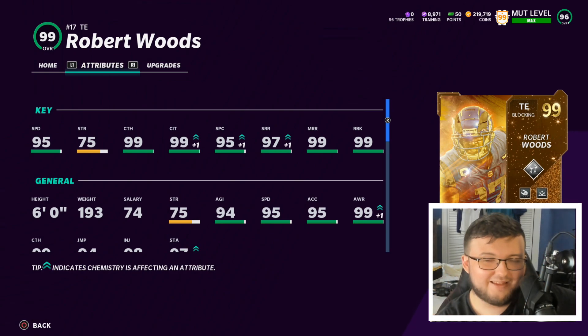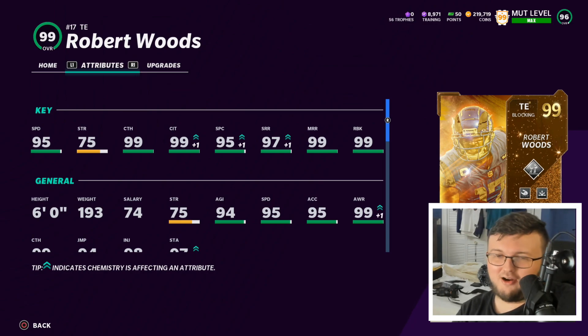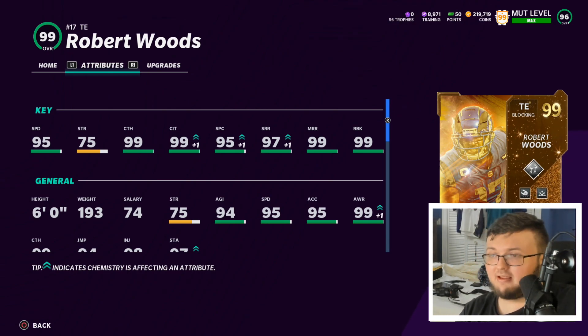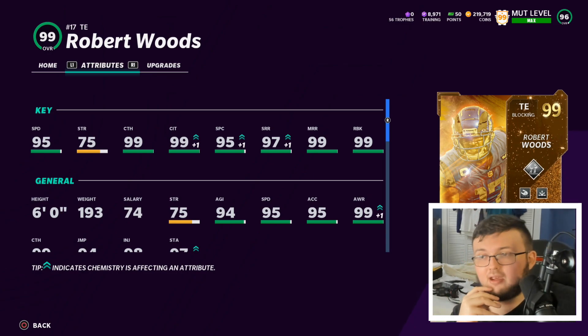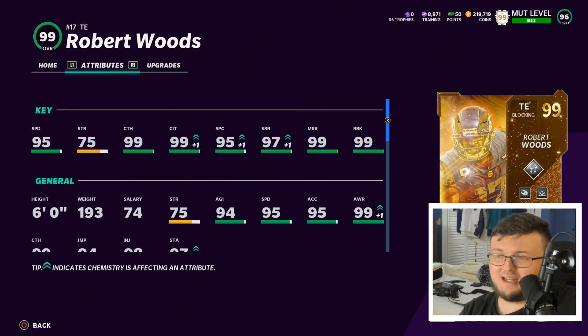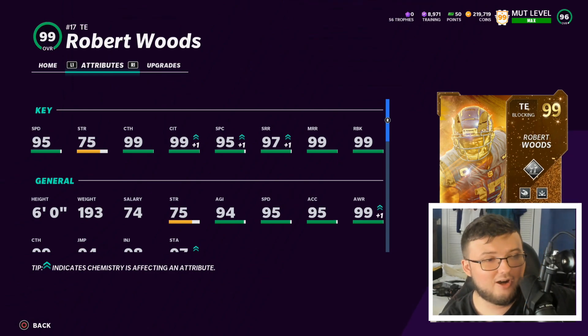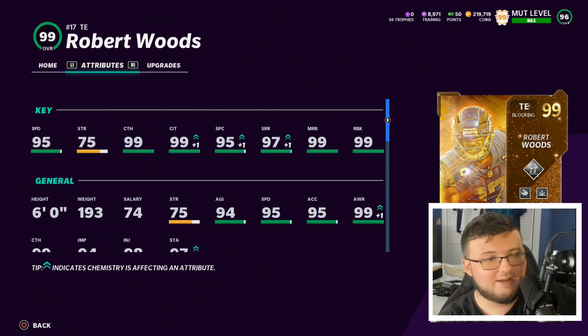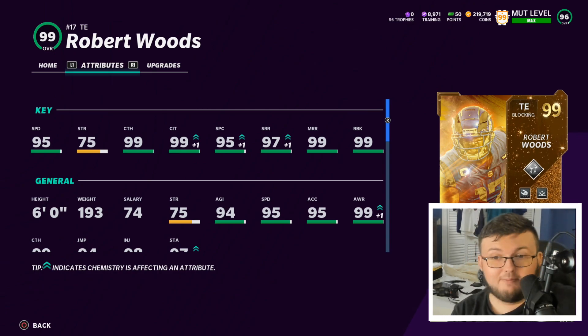I know a lot of people will probably agree with me here — most definitely a lot of people do not use tight ends as much as other positions. A lot of times tight ends are just in there for blocking purposes, and for blocking purposes it's amazing. But a lot of times I'll put receivers at tight end because they're faster. If a guy's gonna have 97 speed it's a really good tight end, don't get me wrong, but I personally would rather have a 99 speed receiver in there.